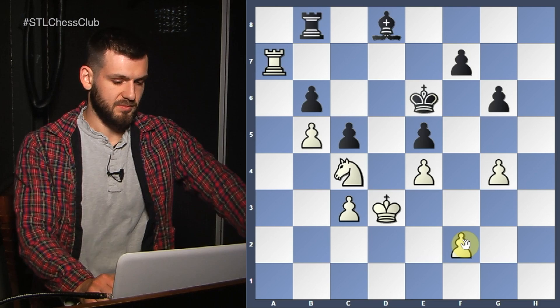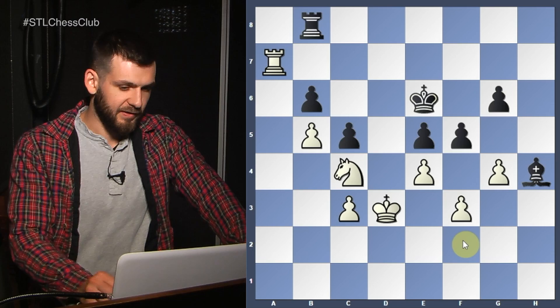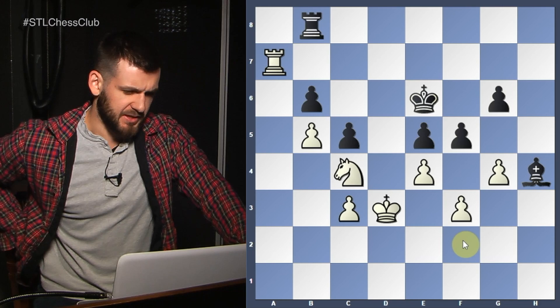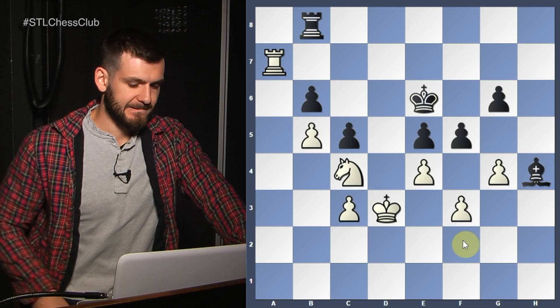hxg, hxg3, Bh4, f3, f5 — he's trying his best to get some counterplay. How to continue? There are plenty of ways to win by this moment, but let's try to be precise.